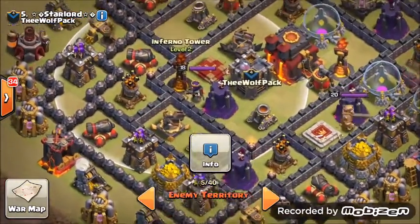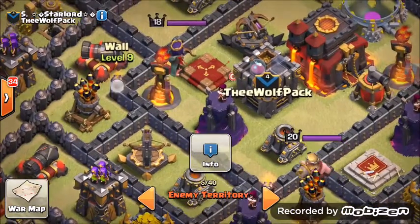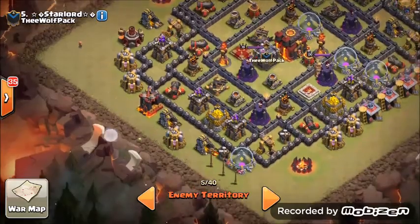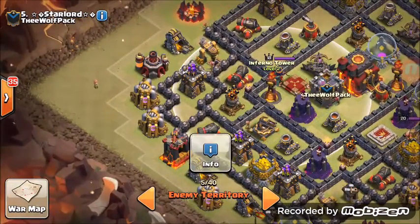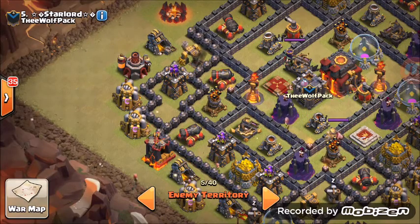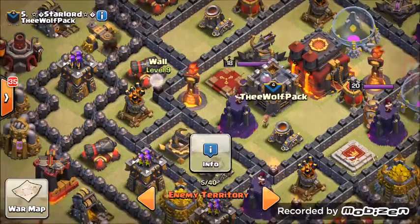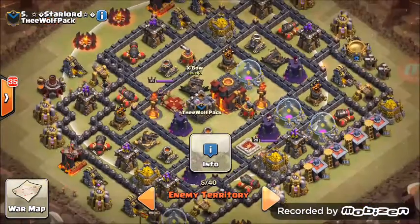Number five: same makeup. Four earthquakes first — put them down right where this corner is: one, two, three, four. One golem, two golem, three golem. Wizards here and here. Wall breakers: one, two, three, four, five, six — they'll be out of range of the inferno, so that's fine. Fourth golem here. BK, AQ, PEKKA, two witches, the rest wizards. Two freezes: one freeze here, second freeze over here. Rage inside, poison in the middle. Number five done.